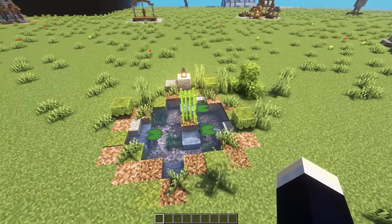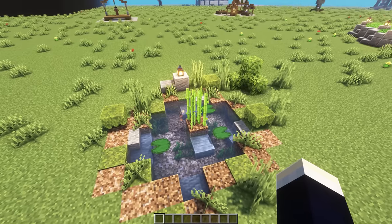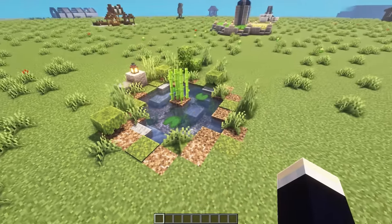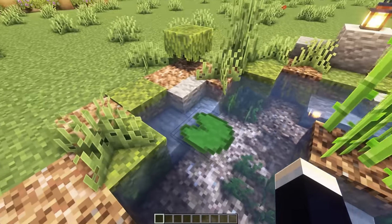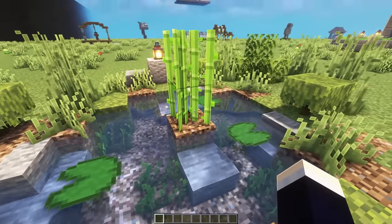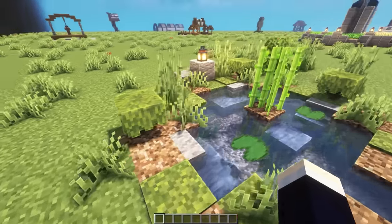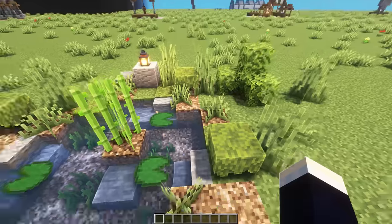And now for the final water feature, we have this small little pond. Here I've showcased a bunch of different ways you can decorate a pond and combined them all into one. You might not want to add all of these details as it might look a little too detailed. We've added some little stones in the water, along with some seagrass, some lily pads, and a little island with a sugarcane plant. Surrounding the pond, we have a whole bunch of azaleas, moss, rooted dirt, coarse dirt, grass, some bigger stones, a lantern, and a little bush.